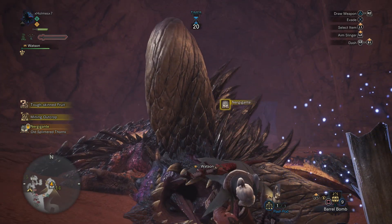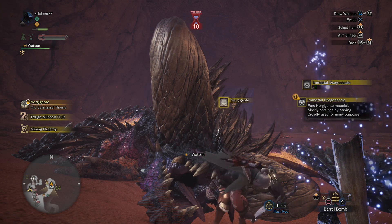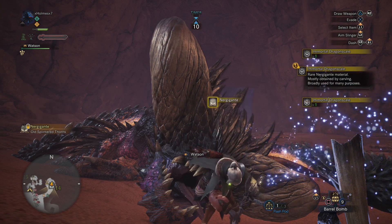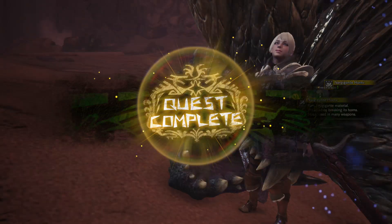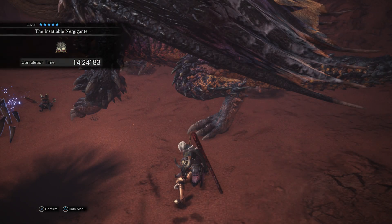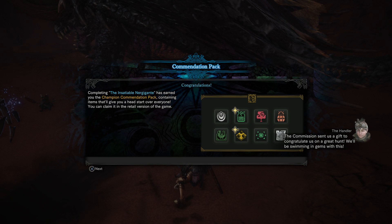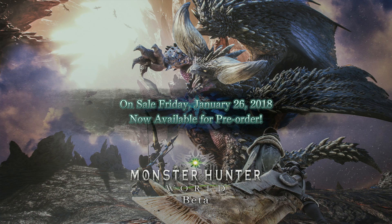He's an elder dragon, which is why pitfall traps and shock traps won't work. Paralysis knives also don't work — I tried it and it didn't work. That's pretty much gonna wrap it up for this video. Hopefully it's been entertaining, helpful, and enjoyable. Stay tuned for the full walkthrough once the game officially releases on January 26th — next Friday. Thank you all for watching, I'll see you next time. Holmes out.